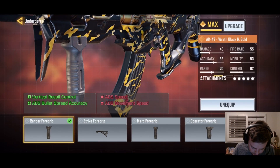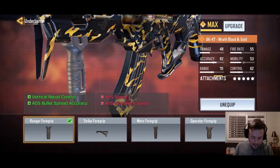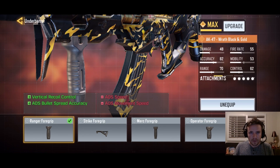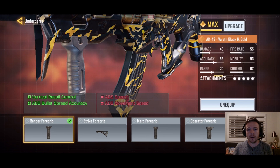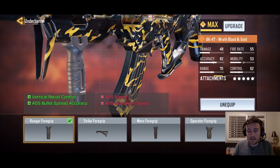The second-to-last attachment is the underbarrel — the Ranger Foregrip, which is the best thing for recoil. So this is the fourth attachment and you get another recoil control piece plus more ADS bullet spread accuracy. You still need slight recoil control on your own when shooting, but it helps so much. This loadout is also on my Discord with a screenshot for everyone to see.